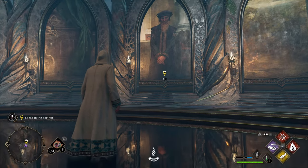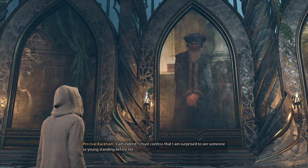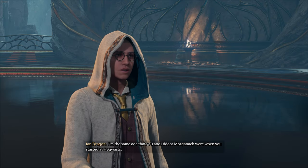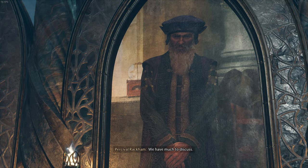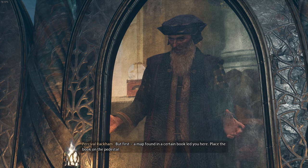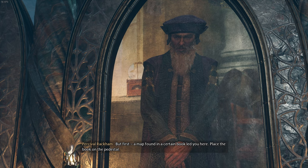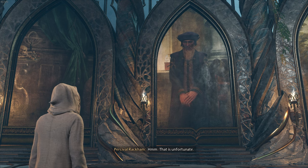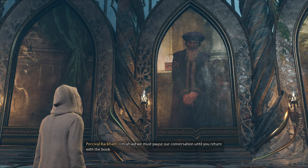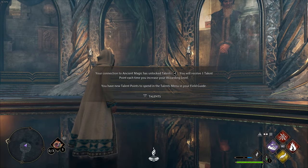Oh damn, that's all me from the flashbacks. A mysterious figure says he's surprised to see someone so young. I reply that I'm the same age he and Isadora Morganarch were when they started at Hogwarts, and he acknowledges I've paid attention. He says we have much to discuss, but first, a map found in a certain book led me here — he wants me to place the book on the pedestal. I don't have the book with me, which he says is unfortunate, so we must pause our conversation until I return with it. Sounds good. I don't think he's going to be very happy that I have Professor Fig with me.